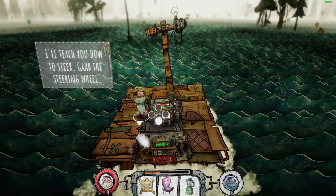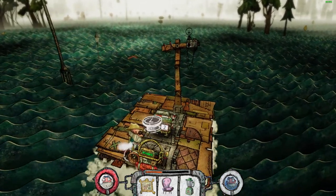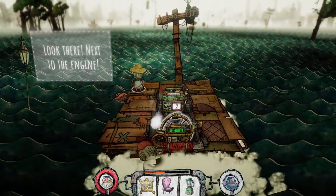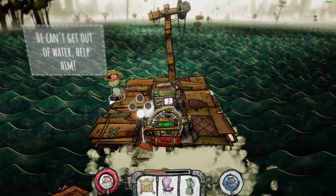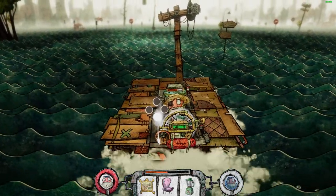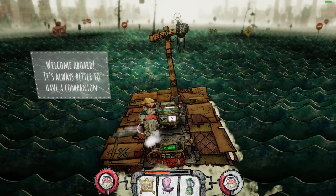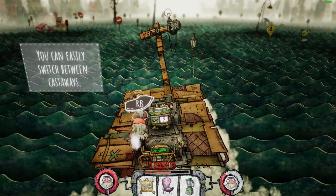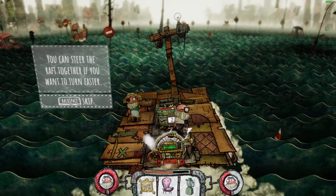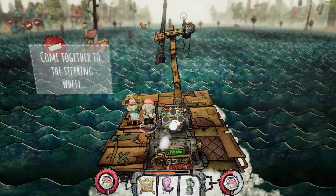Now I'll teach you how to grab the steering wheel. Oh, we can steer this thing! Can you get him out of the water? Welcome aboard! So it's better to have a companion. You can easily switch between castaways. Oh great, I'm another old dude, but I don't have a hat. Come together — steer the steering wheel.